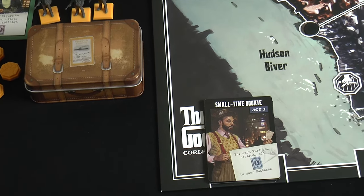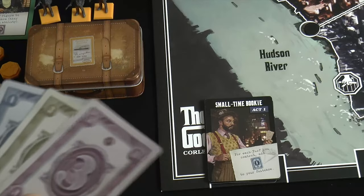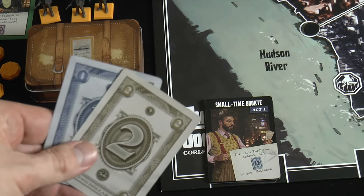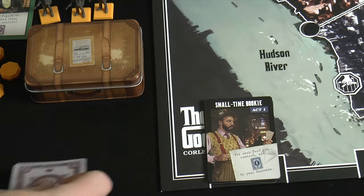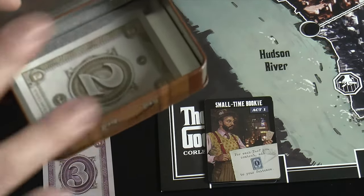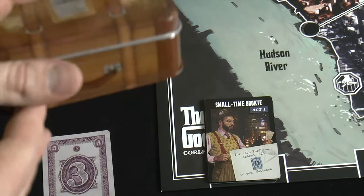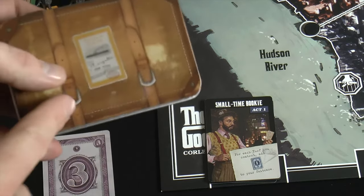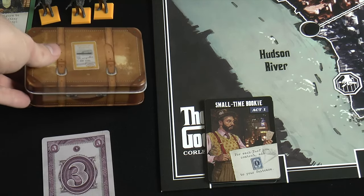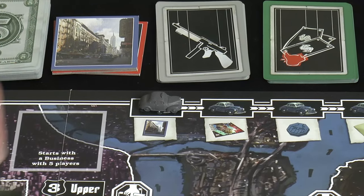Whenever you do a suitcase action, you take one of the bills from your hand — normally these are face down and part of your hand, with the same backs as job cards — and you tell everybody what you're putting in the suitcase. I'm going to put in a one and a two. This money is relatively safe; it's what you'll use to bid on allies and it adds to your total score at the end of the game. So there are my two suitcase actions, and I also got a gun resource to add to my hand.